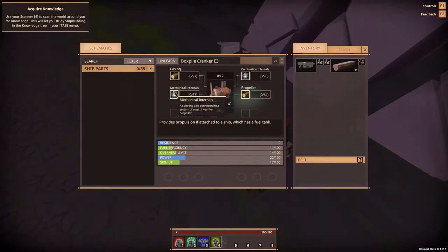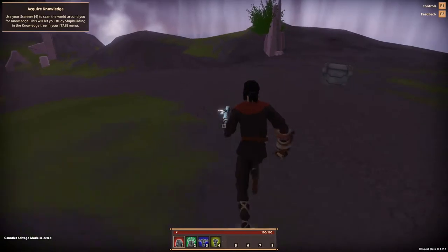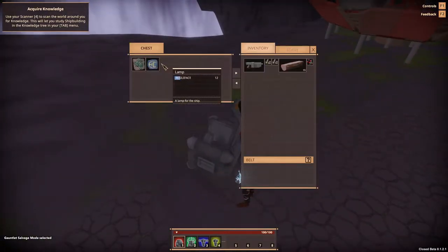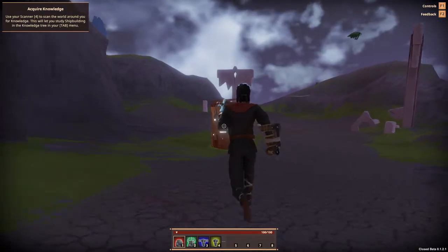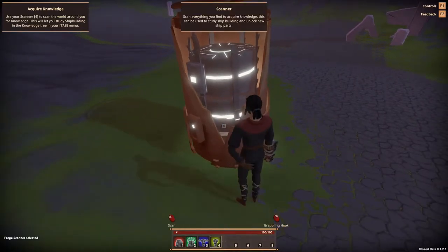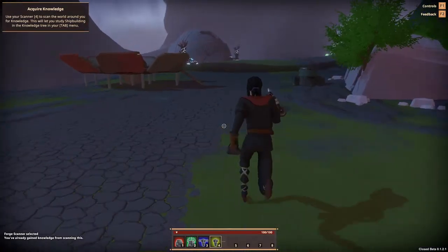I don't want to unlearn it — heck no. Can I salvage? I don't think so. Oh, there's another box over here, can I interact with this one too? E for open — yeah! Give me all that stuff. We got a lamp, and we got a curious arraignment. I've been scanning stuff for knowledge. I think I already got knowledge from this — so these are like ship parts and I think I learned how to build them.